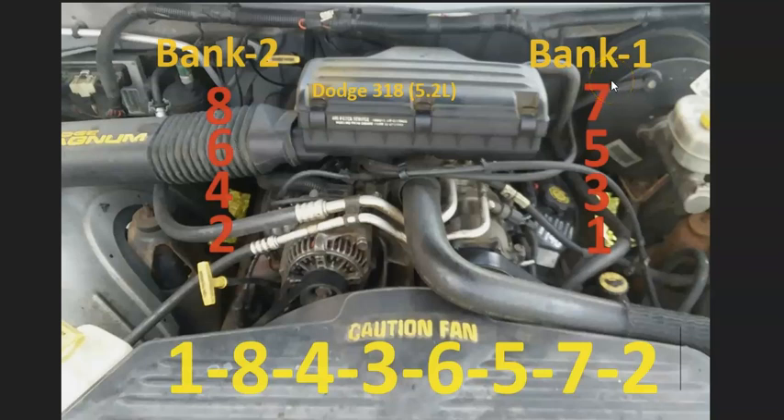If you ever need to know what side of the engine is bank one or bank two, just find the number one cylinder — that's always going to be bank one, and the opposite of that is bank two. The firing order for the Dodge 318 5.2 liter is 1-8-4-3-6-5-7-2.